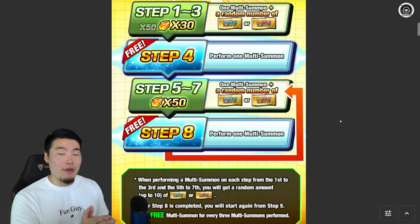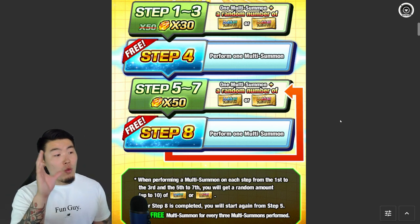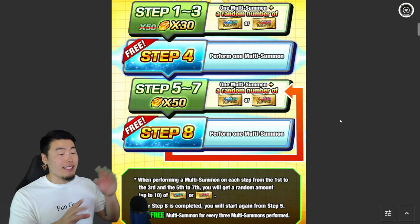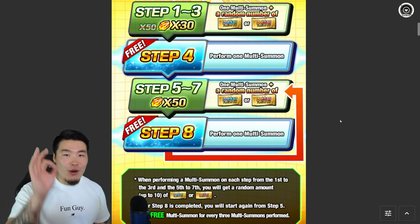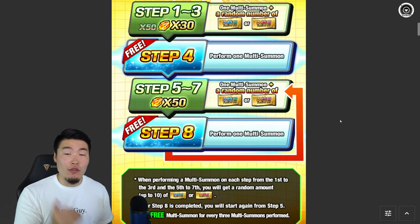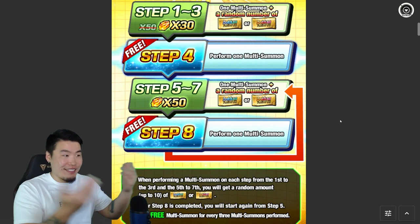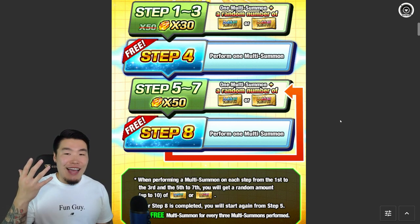Of course, this is what happened during the three-year anniversary on Global, and there's no guarantee that the four-year summons or discounts will go like this. But I do have pretty good reason to believe it's going to be something similar, if not the exact same. And Dokkan did tweet out something today that seems to back up that theory. I would love to see this format return to Global for the four-year anniversary because this was freaking awesome — 90 stones for four multis plus tickets. It's just outrageous.